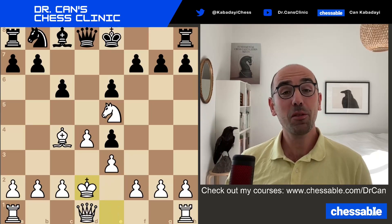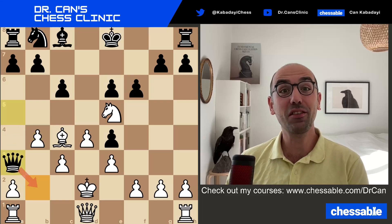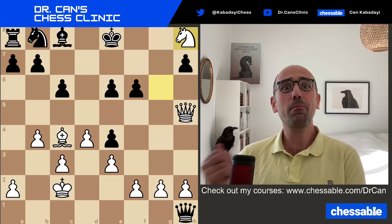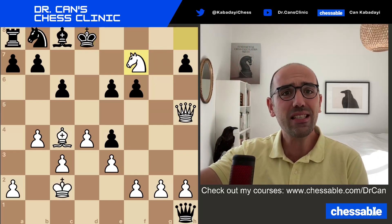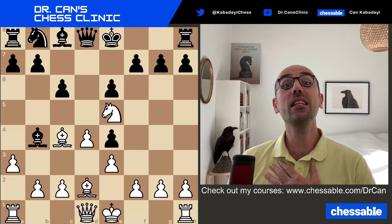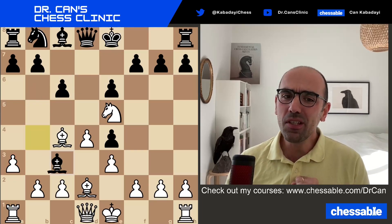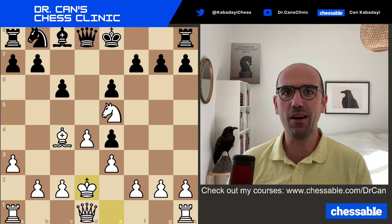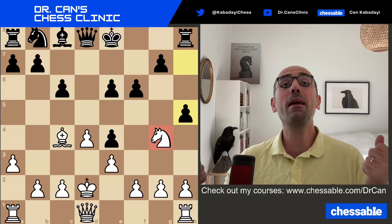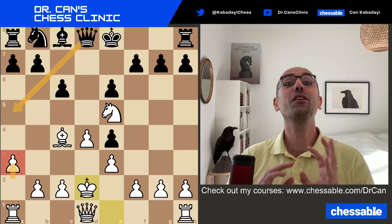Going back to Dan Heisman's point: Kxd2 is correct, but then you need to deal with the whole Qa5 shenanigans, which is not the main point of this example. Remember that crazy line Dan Heisman gave on Twitter — 10-15 moves deep? That's not what the puzzle is testing. So in this case my task was easier because I needed to stop the Qa5 check, hence I added this little pawn on a3. This was an easy fix reaching a much better puzzle, really making sure that the knight cannot be trapped, which is the main function of this puzzle, by cutting down the noise starting with Qa5.